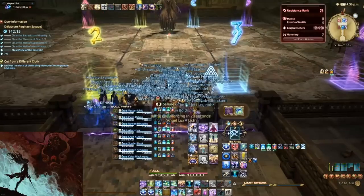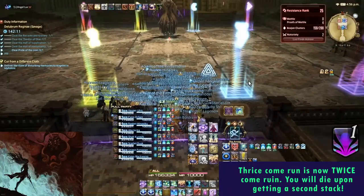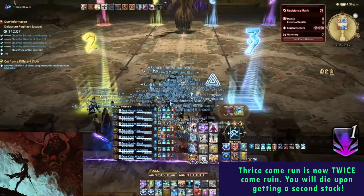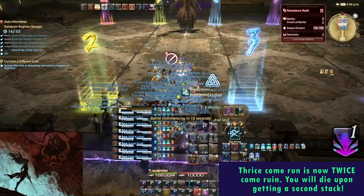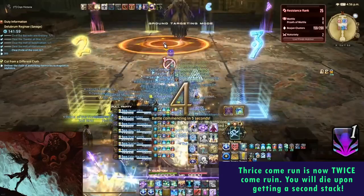Once you reach the Phantom, it should be noted that from this point onwards, the Thrice Come Ruin debuff changes — in fact, it changes to Twice Come Ruin instead. This means that you can only mess up mechanics once, because upon receiving a second stack, you will get Doom and die.